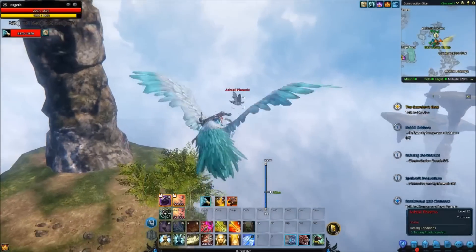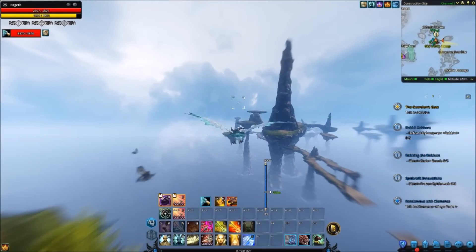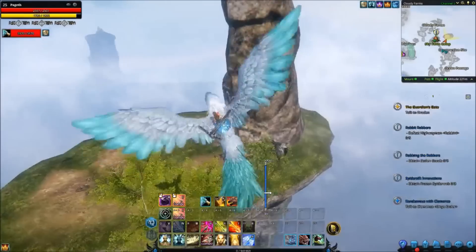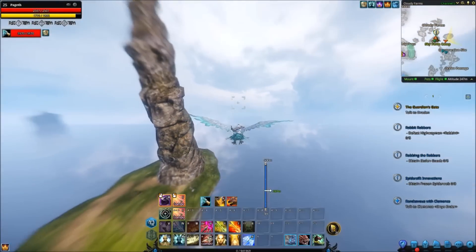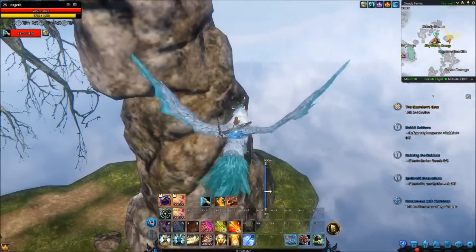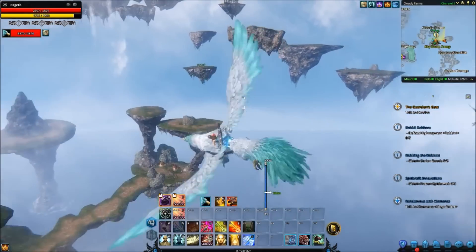The Ashtail Phoenixes will drop the mark themselves. Once you want an Albino Ashtail to spawn - it's like the Familiar Academy mechanic in Hycanus Crossing - you have to kill off these Ashtail Phoenixes and then one will spawn. It seems one has already spawned here. The Albino Ashtail marks do sell quite well in the AH, and the marks to get the Windrunner are quite pricey - it is a good money-making scheme.